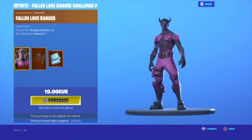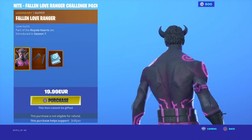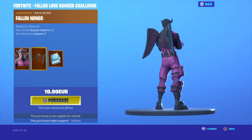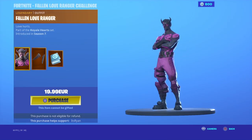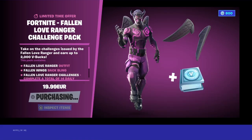If we inspect, we got the Fallen Love Ranger — it looks sick in my opinion. We got the Fallen Wings and the Fallen Love Ranger challenges. So let's go ahead and click purchase. Hopefully it does what I need it to do and takes it out of my wallet. Current wallet: 21,000 — let's go ahead and pay.